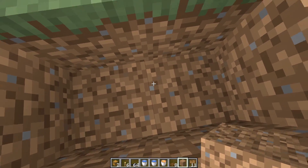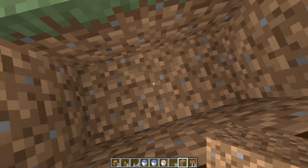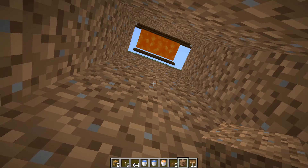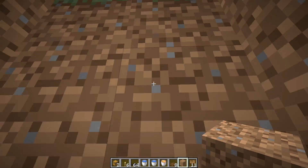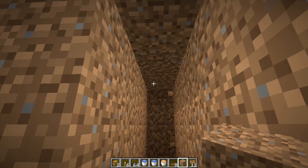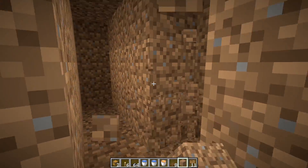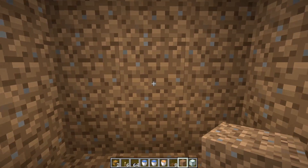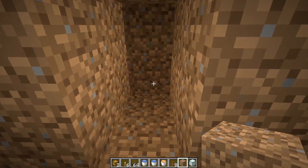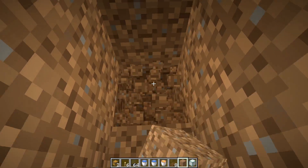Next, build the villager room. Dig down six blocks in total — we're already down one or two. Once you're down six blocks, face towards the pit and dig yourself a four-deep room that is three blocks high and three blocks wide. Come to the center and dig in two blocks and two blocks high.